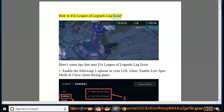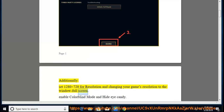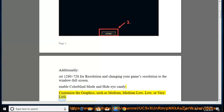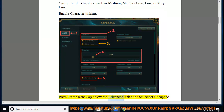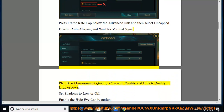How to fix League of Legends lag issue. Here are some tips: Enable low spec mode and close client during game in your LOL client. Set resolution to 1280x720 and window full screen. Enable colorblind mode and hide eye candy. Customize graphics to medium, medium low, low, or very low. Enable character linking, press frame rate cap and select uncapped. Disable anti-aliasing and vertical sync.